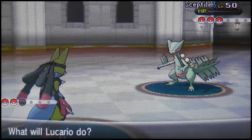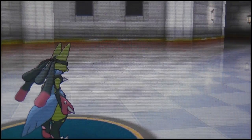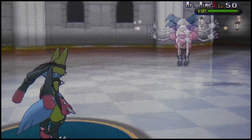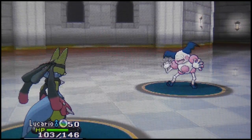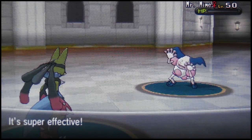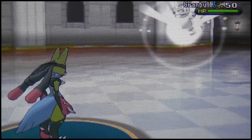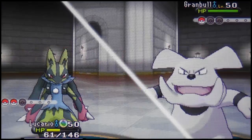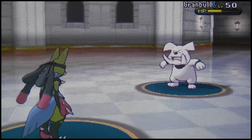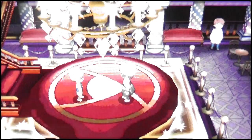He goes for another Detect — I hate these kinds of trainers that waste your time. He brings out Mr. Mime, which I believe is part Fairy this generation. I go for Flash Cannon, he goes for Psychic which doesn't take me out. Then he brings out Granbull, which is definitely Fairy type. I go for another Flash Cannon and defeat this first trainer. I've never met a trainer who loves Detect and Protect just to stall time — it's stupid.